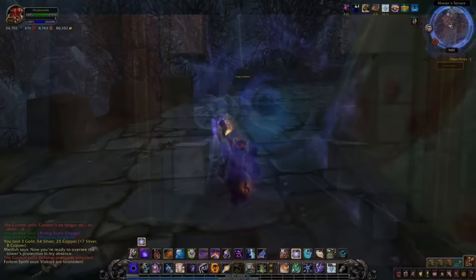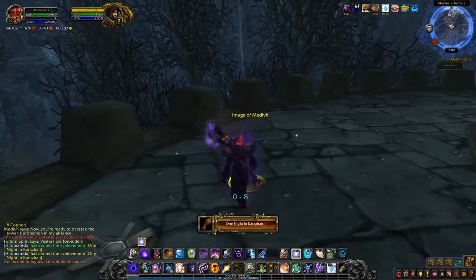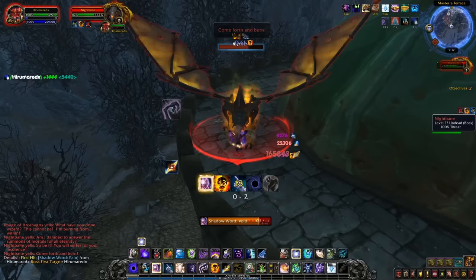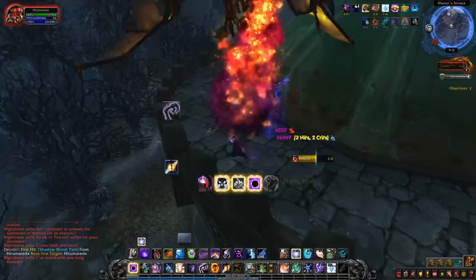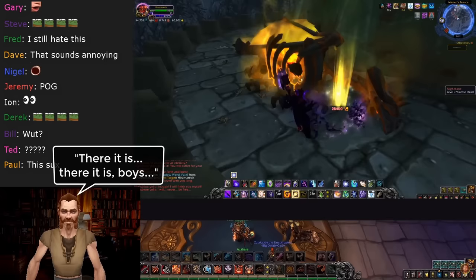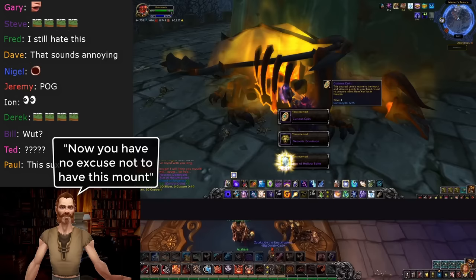After clicking the fifth crystal, you gain a buff allowing you to see a ghost version of Medivh in the Master's Terrace, which spawns a mini-event letting you fight the boss Nightbane. Killing Nightbane drops the mount 20% of the time as long as you don't already have it, and this drop chance increases for the number of people in your group eligible to loot — so with five eligible players you have a 100% chance to drop one mount. Even doing it solo is pretty easy as long as your item level is higher than 450, and 20% per week is very good.